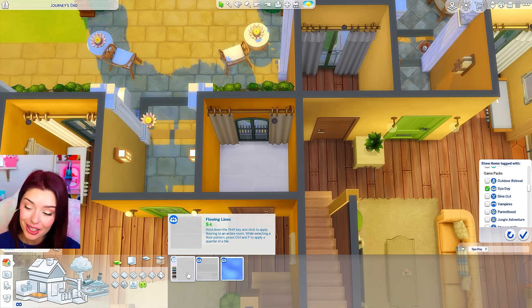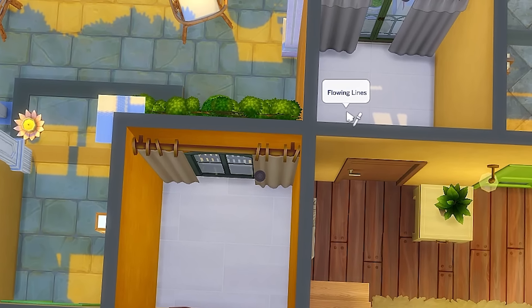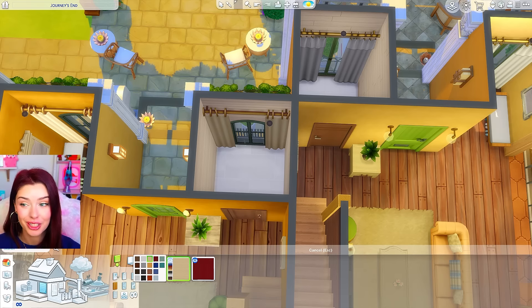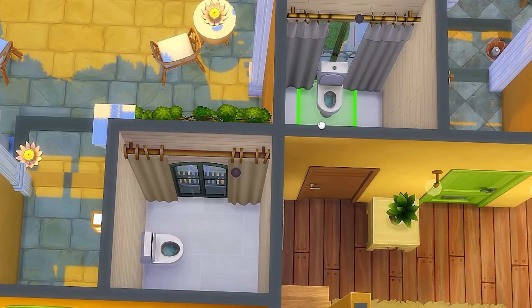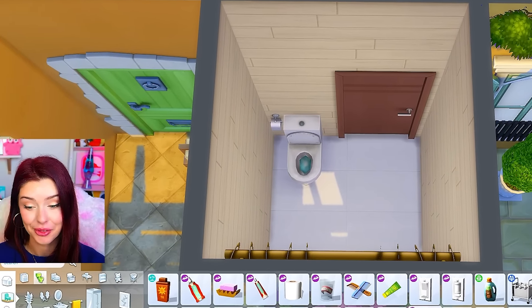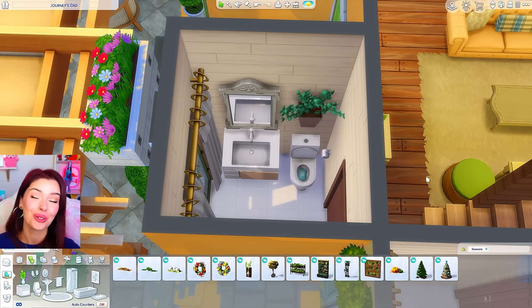For the bathrooms, Spa Day actually has two very similar looking tiles so we're going to use two different ones in each bathroom. I'm going to change the wallpaper and again there are two extremely similar but different wallpapers here. Since this one is so small we're just using a toilet - so our toilets are there and then we'll just add a sink. Thank goodness we have two different types of toilet paper. So simple bathrooms: here's one on this side and here is how we matched it to the other.